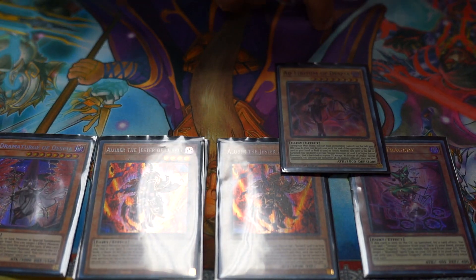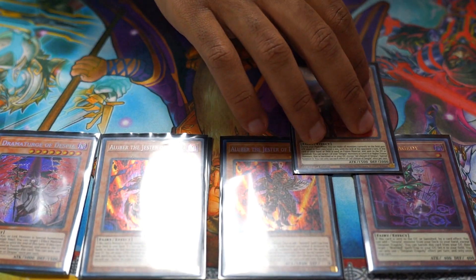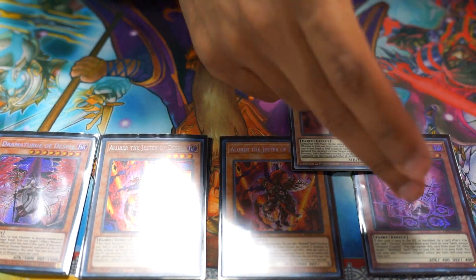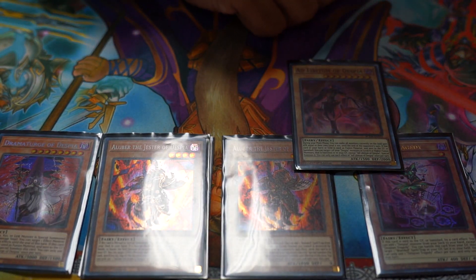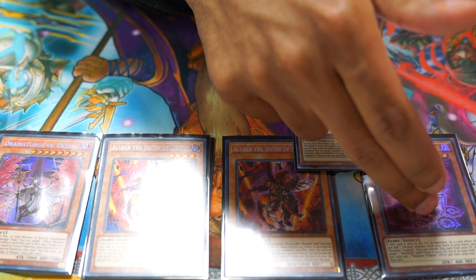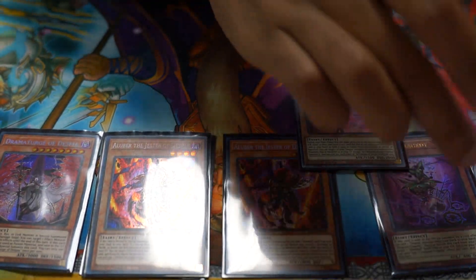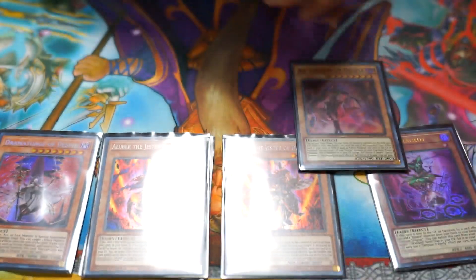Despian Tragedy is a free draw — if you use Gold Sarcophagus or Foolish Burial, you can take advantage of his effect and he can come through in a clutch whenever you need another Fusion and you have Branded Fusion or Branded in Red in the graveyard. So he's very useful on both counts.